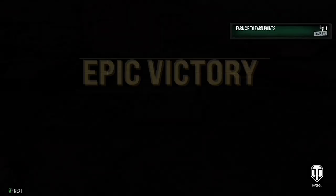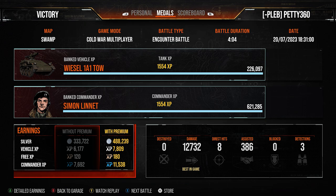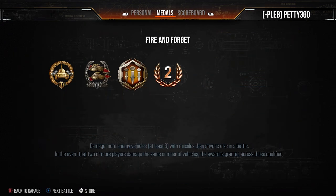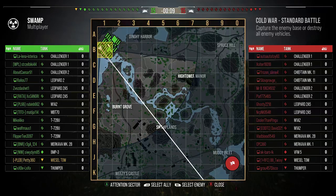After that first game you can see we've got the epic victory: 12,732 damage with 386 assistance, 500,000 credits, High Caliber, Second Class, Fire and Forget medal, 1554 base XP. A pretty damn nice game for the Weasel — it showed its silliness, just going around hiding from people around corners and then throwing 1400 hit points at them. It is really really funny tank.